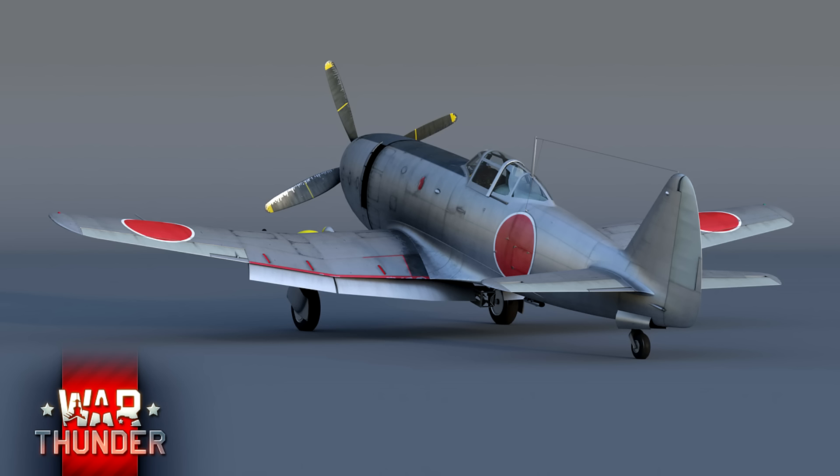Vers le bas du devlog, il est indiqué que c'était un chasseur qui n'est pas vraiment maniable — pas comme le A6M Zero. C'est plus un chasseur qui profite de la vitesse et de l'altitude pour faire les combats. Au niveau du turn rate, ça ne doit pas être vraiment élevé — faire un demi-tour doit être assez long. On peut voir sur l'image qu'il pourra emporter des bombes — peut-être une bombe. Malheureusement, ça sera un avion premium. Je suis vraiment désolé de ne pas avoir plus d'infos sur les deux autres avions japonais.